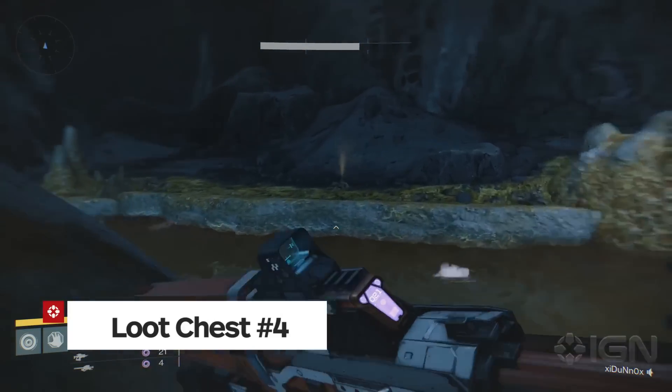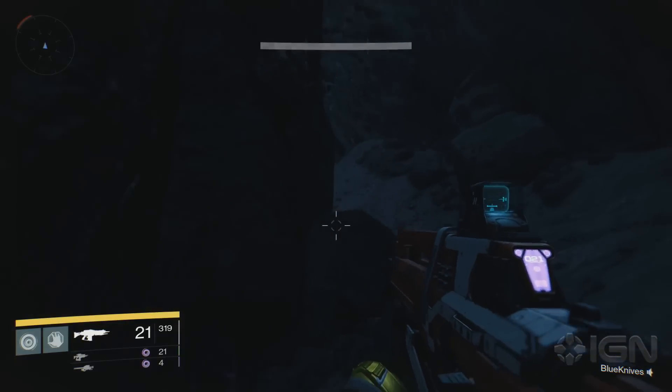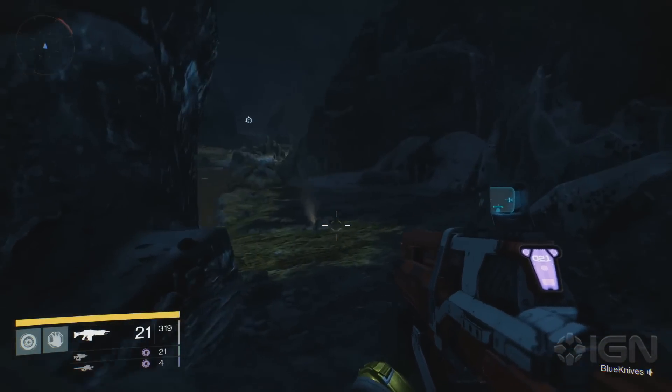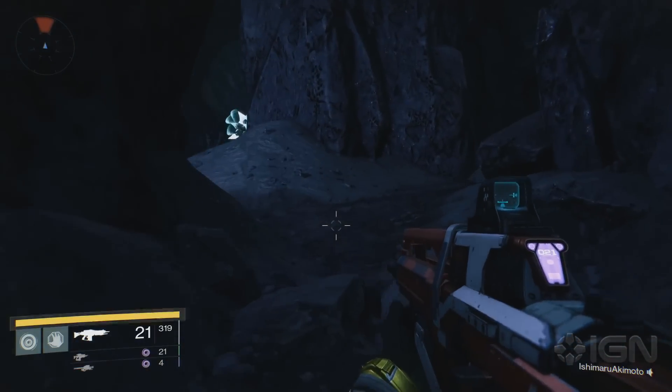Chest number four is also at the bottom of the pit, but it's a little harder to get to. After you jump to the bottom of the pit, follow the right-hand wall. While avoiding the Gorgons, follow the right-hand wall and you should find the last chest in a large circular room. Its entrance looks a lot like that opening at the beginning of the game.